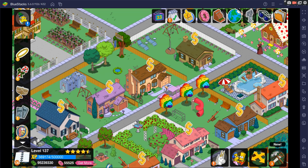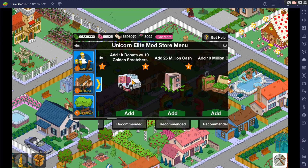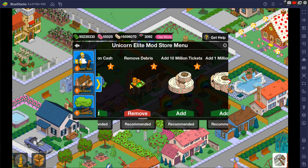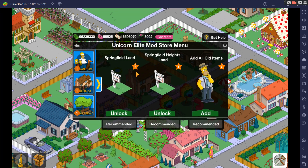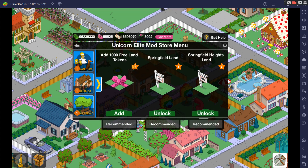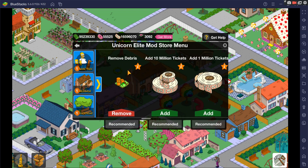Right off the bat we have the thumbs up — that's the givers menu. You can give donuts, cash, and golden scratchers along with more cash. You can remove debris, add tickets, add Buddha boxes, tiles, pier tiles, and land tokens. You can unlock Springfield Heights land, add old items, and upgrade building levels. This is mostly for givers that offer items in the Facebook groups, so it's a really good menu to have.